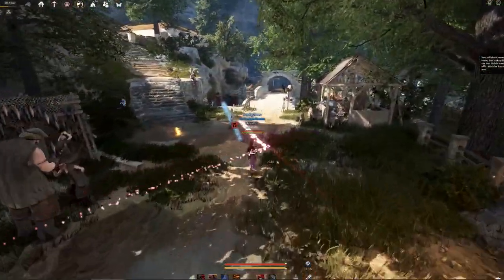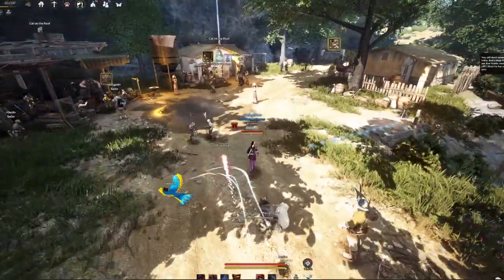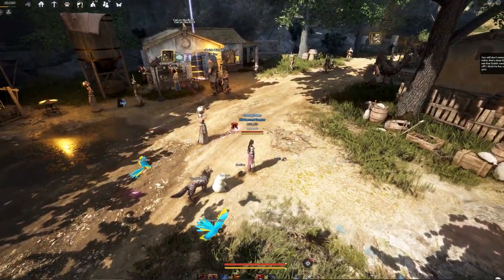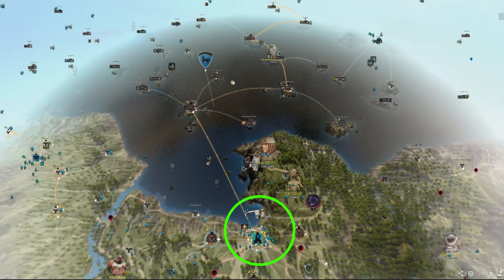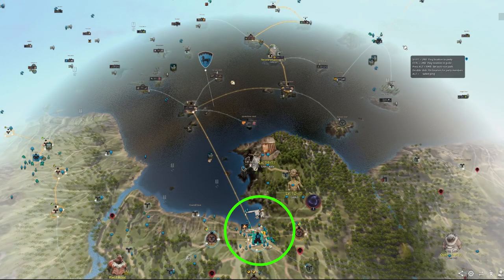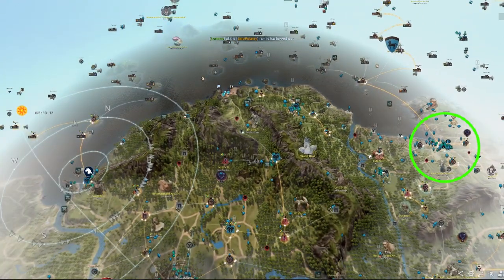The chances of getting a good sailor at Iliya Island are slightly lower, and you may or may not get what you want depending on which stat you're going for. So far we've covered the Velia cookhouse and Iliya Island — you can see on the map that Iliya Island is quite a distance away and requires sea travel.